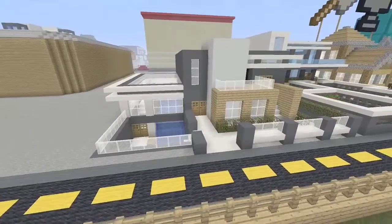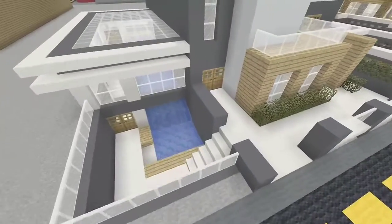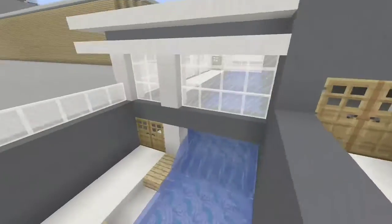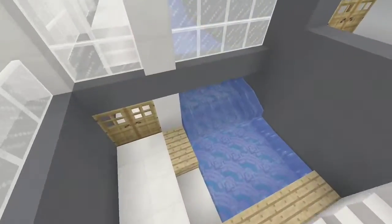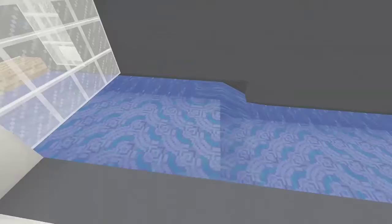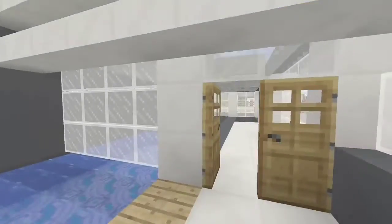Last but not least, we have a TSMC mansion which looks really nice. No interior at the moment, sadly. But what I really like about this house is the water slide that has a waterfall in the back — it starts all the way from the backyard. I like that, it's pretty cool.